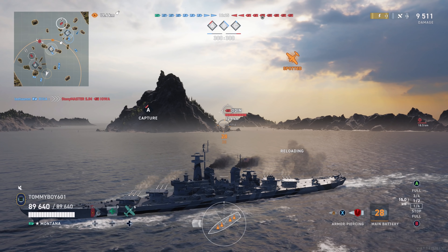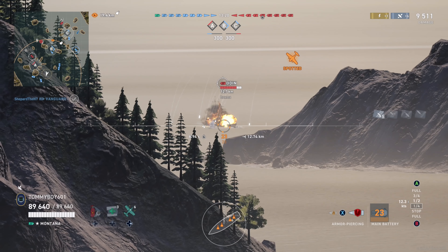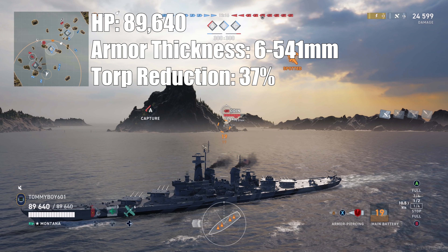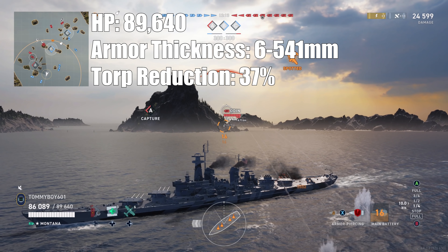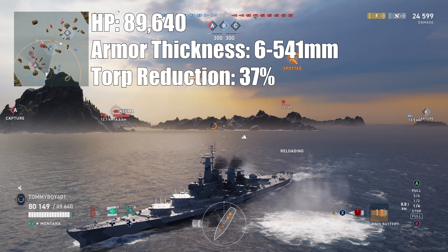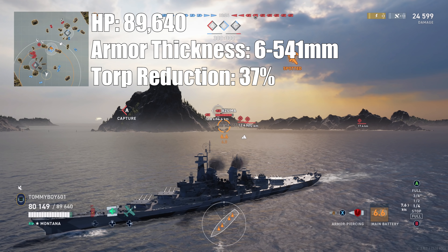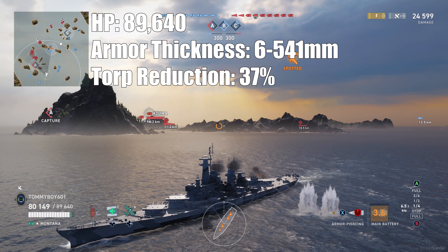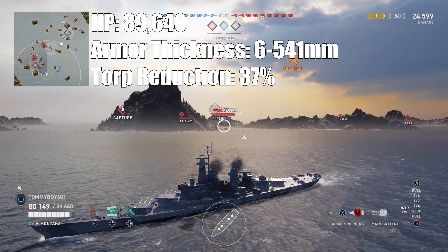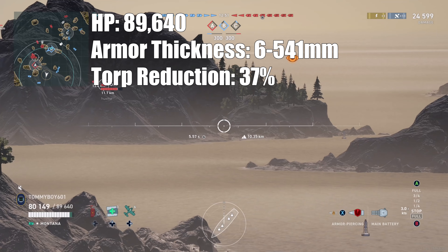Now let's talk stats. Hit points: 89,640 with the current build running Sims. Armor thickness is between 6 and 541 millimeters, with 32 millimeters of bow armor and deck armor between 32 and 38 millimeters — really impressive overall.